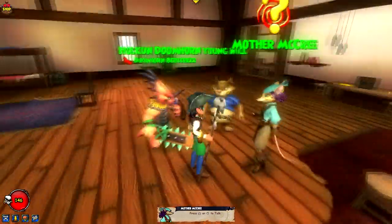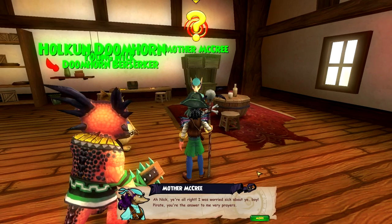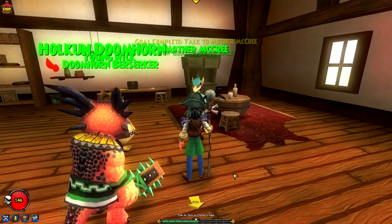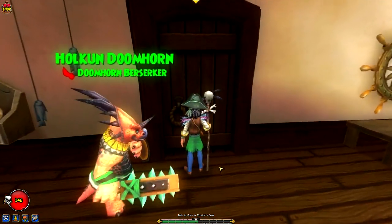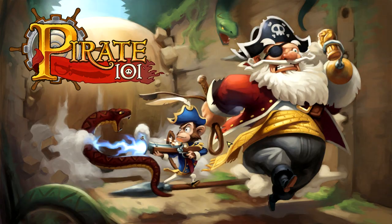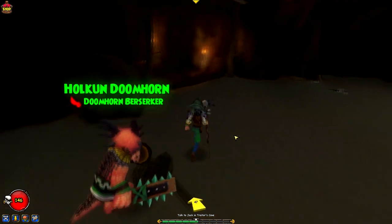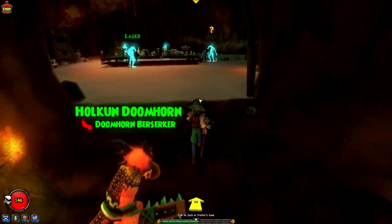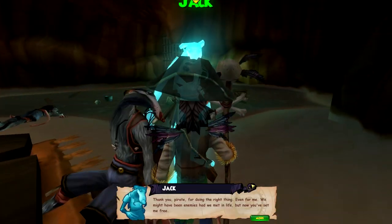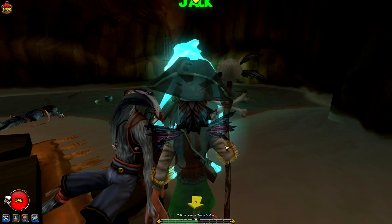Oh yeah, we saved Young Nick! We forgot about that. We saved Young Nick from his little cage — he was about to get boiled. The main mission we're doing is helping out all these ghosts. I think we're finally done with all these guys because it's been kind of annoying. There are four of them — Lasko, Manny, Moe, and Jack — and I think we helped most of them.